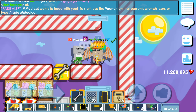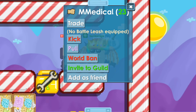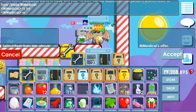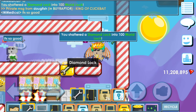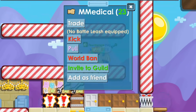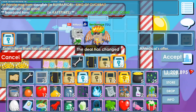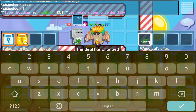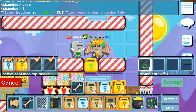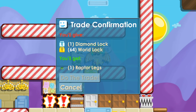We're about to buy this new item of the month. I don't even know what it does. The seller just took a screenshot and we're going to trade him right now. He wants 164 world locks. I'm going to need to break this diamond lock, and we're going to trade with him again. We're going to buy the Raptor Legs — I think it makes you run faster. We're about to find out. One diamond lock and 64 world locks. Pretty expensive. We're going to hit accept and get the new item of the month. Boom, that's done.